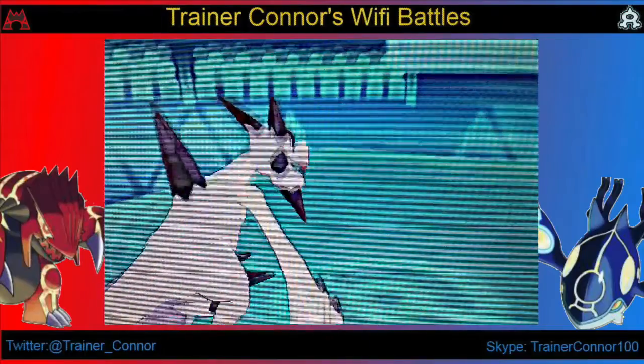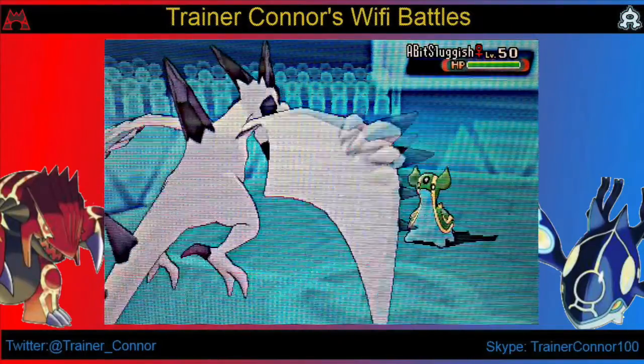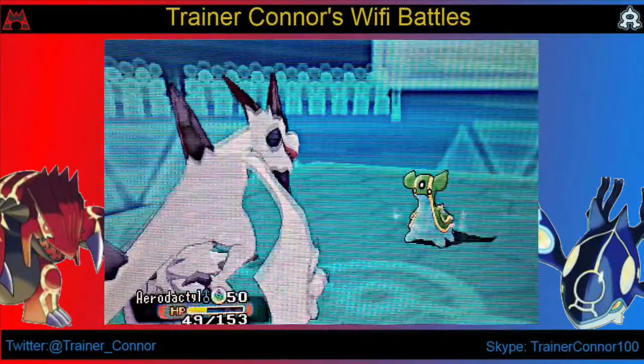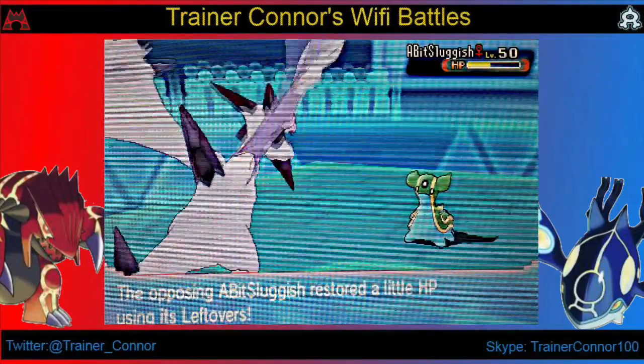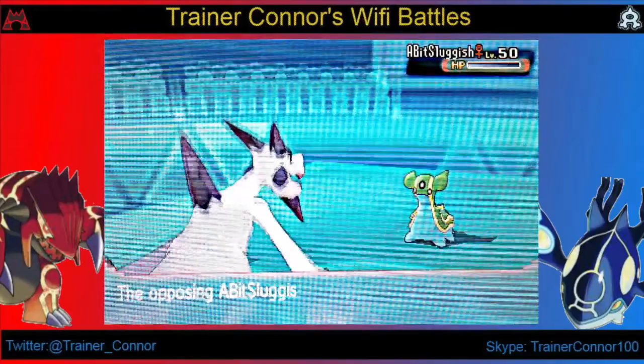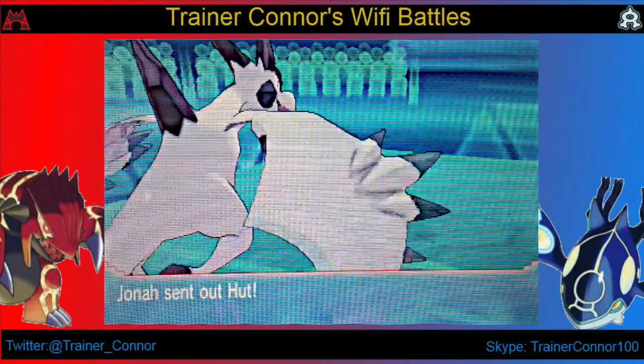I go back into Mega Aerodactyl to dodge the Retaliate or the Crunch that he might have. Now despite him hitting me on that Starland, it's a two-hit KO with that Aerial Ace hitting the Gastrodong here. I didn't know this one was going to KO it, but fortunately we do KO it and that's fantastic.